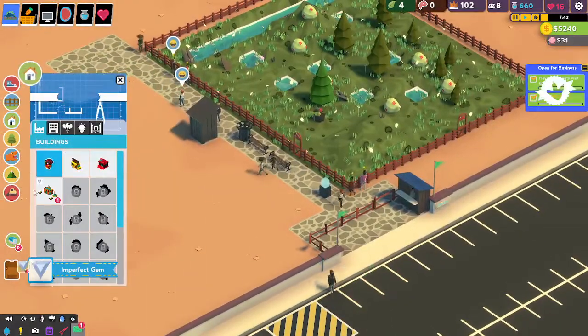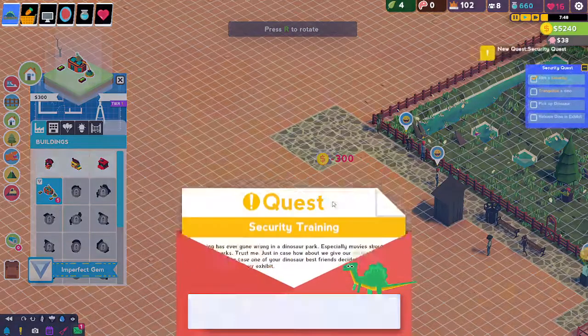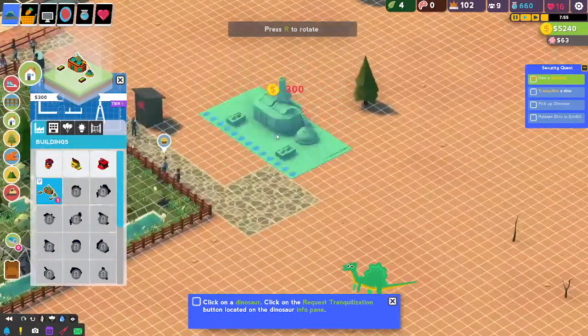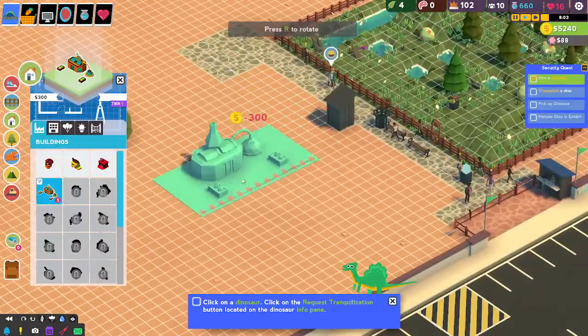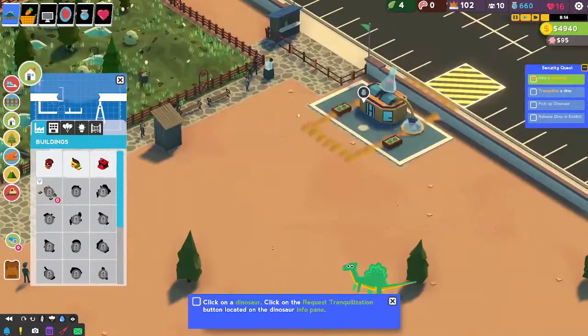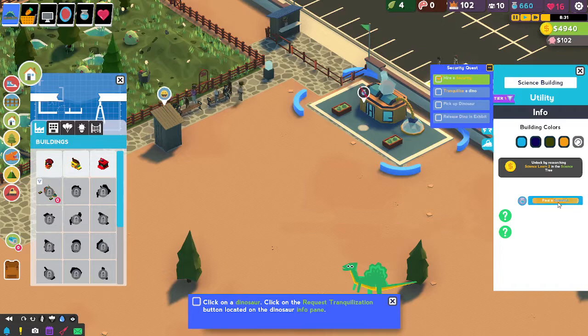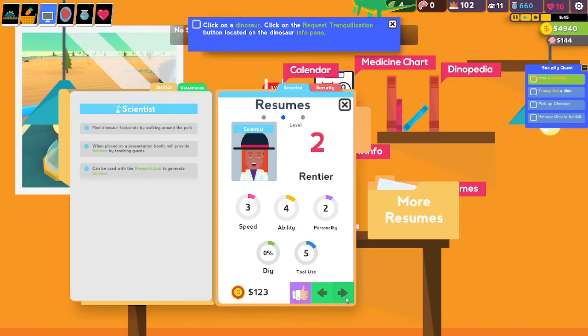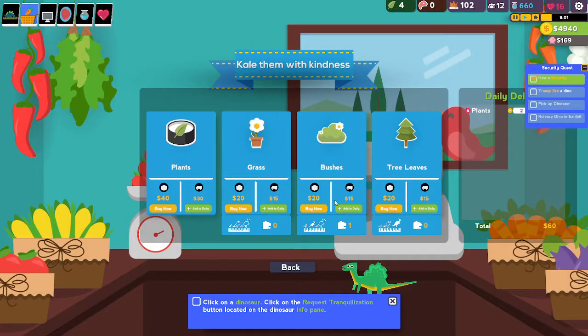We've not got any of the confectionary things yet - get them, get them real good. Oh, security training. So let's build a researcher lab - stick it like here, boom. Now I can stick the researcher guy in this, which is great. Did I even buy a scientist? I didn't. Level one, level two - perfect. Level two! Hired. So we're going to say three bushes and then we're going to get rid of those because they're like 30 dollars.